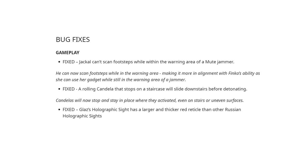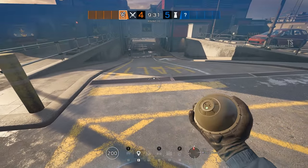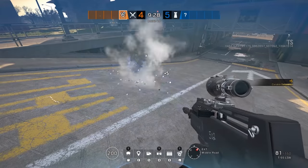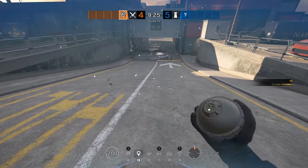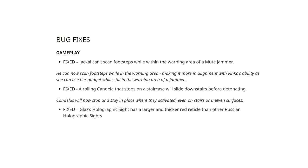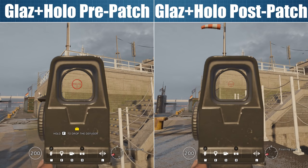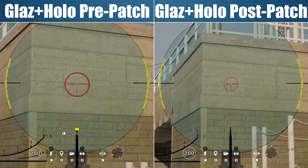Ying's Candelas in the live build can sometimes have an issue where, if they are rolling downstairs, their detonation can be delayed and they slide all the way to the bottom instead of going off where they normally should. This is being fixed, and they will stop and detonate as intended once the patch goes live. And finally, something that many players probably never noticed: before the patch, the holographic sight when used on Glaz's DMR has a much larger and thicker reticle than it is supposed to, and that is getting fixed with the upcoming update. So, great news for all 7 of the players who run the holosight on Glaz — for the other 50-odd million of us who use normal sights on his gun, this change will have no real impact.